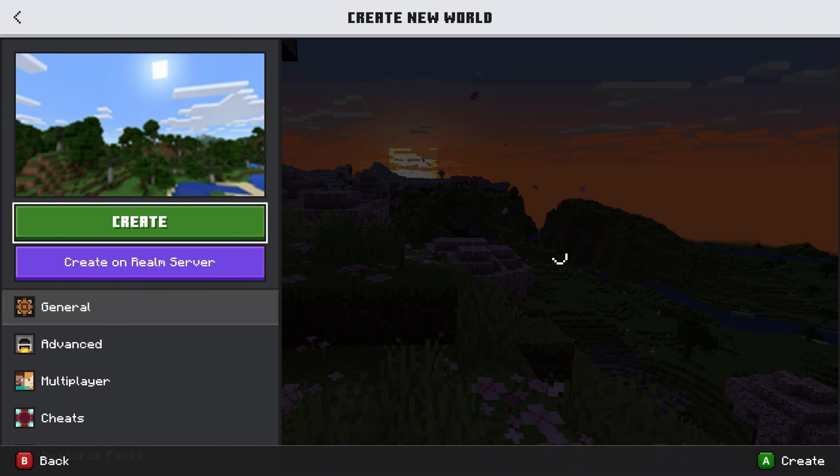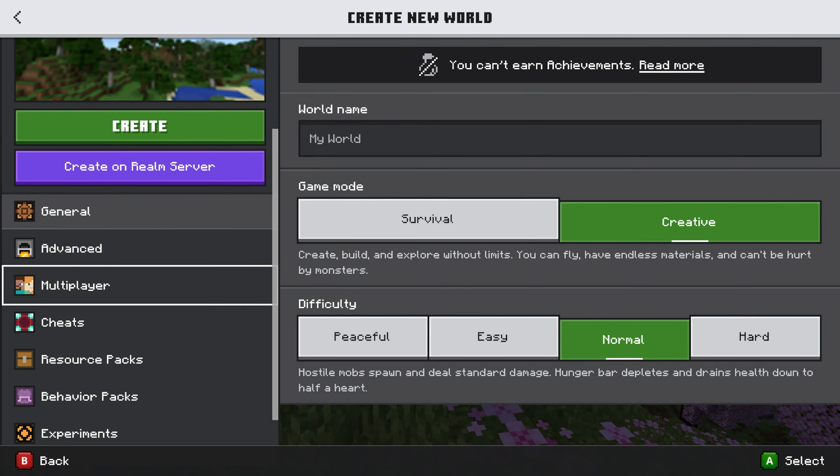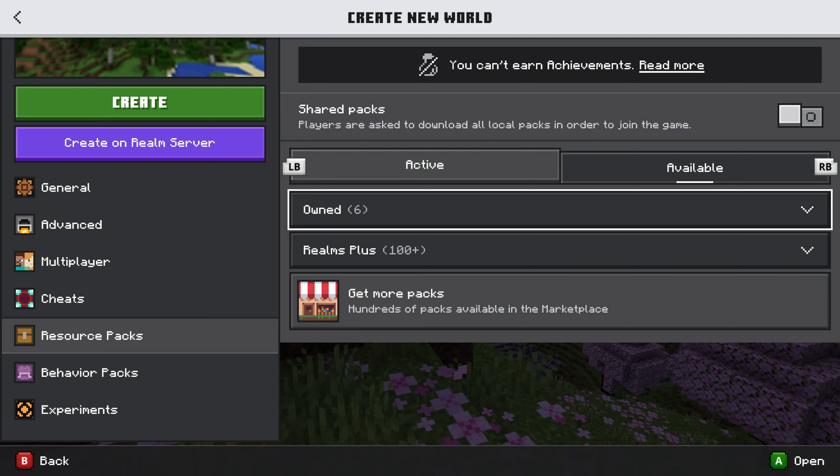Create a new world. We're gonna go to creative, scroll down, and it will be in your resource packs. From here we've got your active and then your available — go to owned.